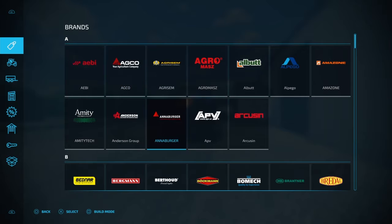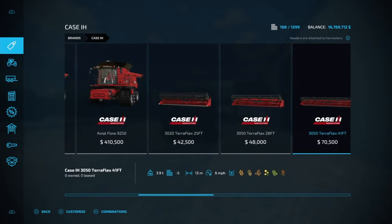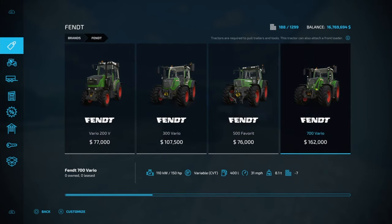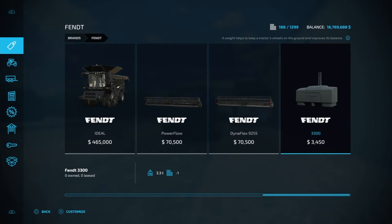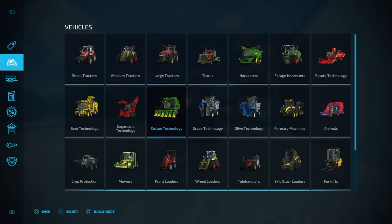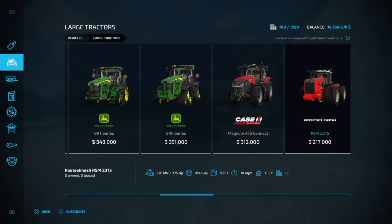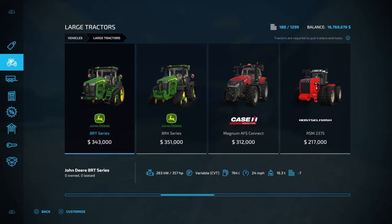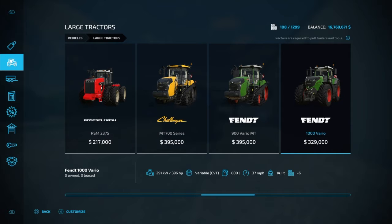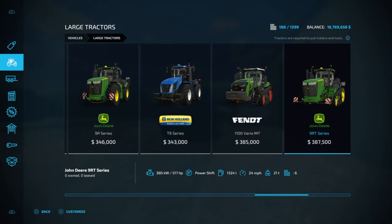You can search by brand — say you want to come down and buy a Case piece of equipment, you can look at all the Case equipment. Or say you want to buy a Fendt, you can search by that. If you want to buy a tractor and don't care what brand it is, you can search by categories. Every tractor has a different horsepower shown at the bottom with a little engine symbol — for example, 396 horsepower or 462 horsepower.